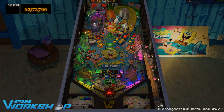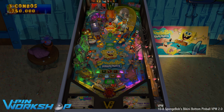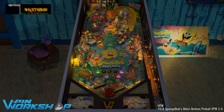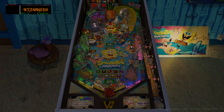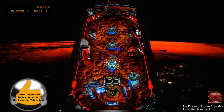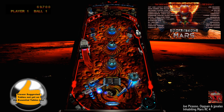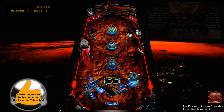And speaking of original tables which are not yet on the essential tables list, Spongebob's Bikini Bottom Pinball VPW 2.0 is also pretty fun, and will likely be featured in my next original showcase which will be opened by none other than Inhabiting Mars RC4 by Joe Picasso, Oaksin and JP Salas. Eloquently reviewed by Darlem — what a mindbender — is an understatement with Ayaki's Crazy Sandler, and call-outs from Unsavory and Karma Stardust. This game is Insaniac.